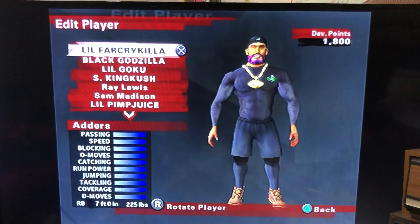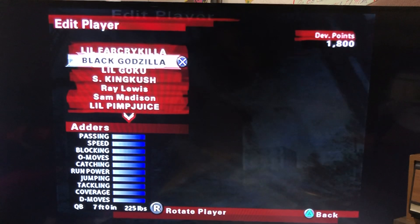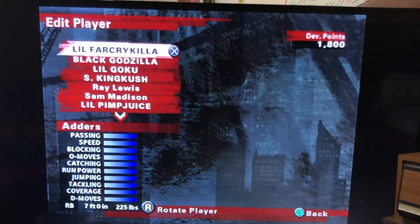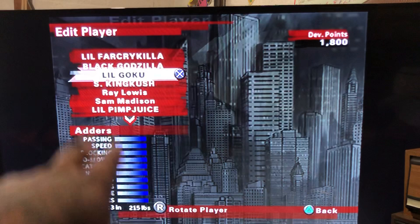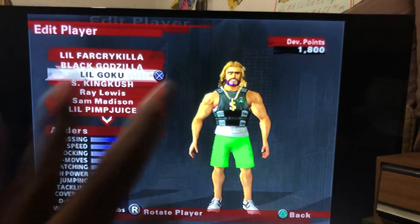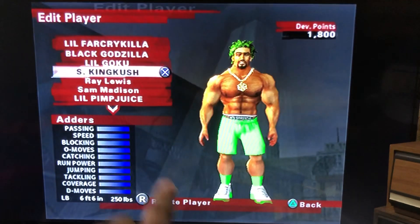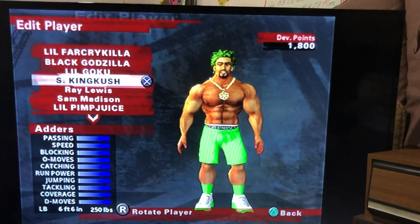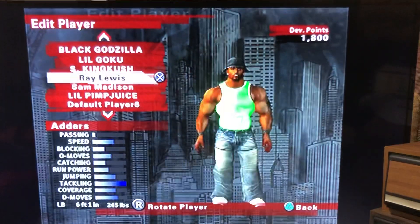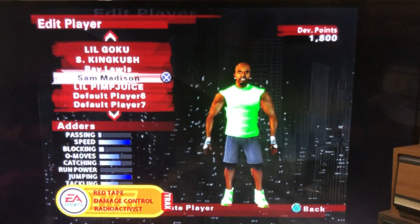As you can see, Little Far Cry Killer has all his stats all the way up from passing to D moves, and he is very tall. Black Godzilla is the same thing — he's seven foot. Both of my characters are seven foot. I also got Little Goku, I made him 6'3", but all his stats from passing to D moves is all the way up. That's three players so far. Silent King Kush — all his stats are up from passing to D moves, all the way up. When I got the NFL player, the first person I got was Ray Lewis because I needed somebody that can tackle.